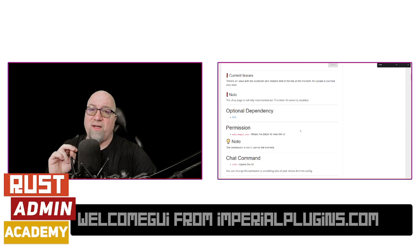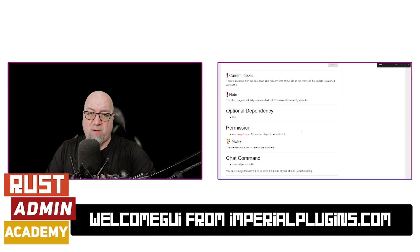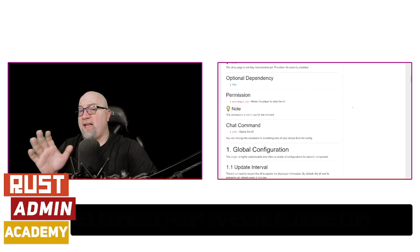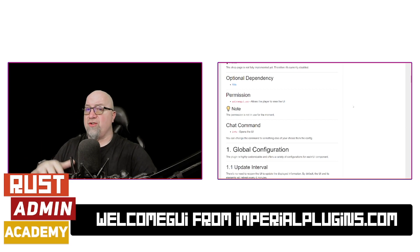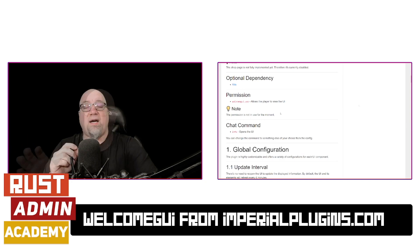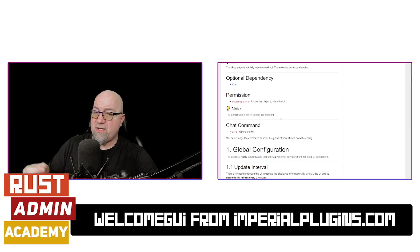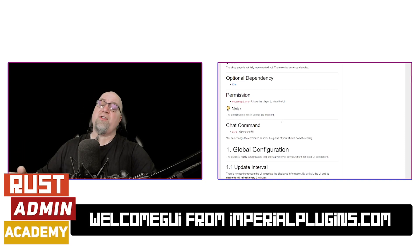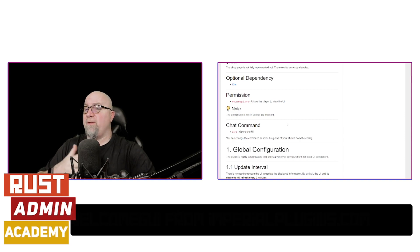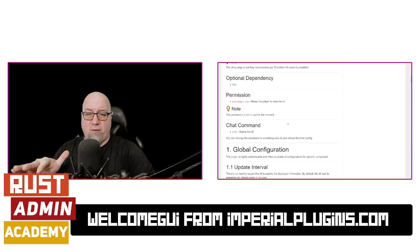The second thing worth noting is that while this plugin has the ability to make shop purchases, if your server already has a shop installed, that functionality is currently not available. If you want your players to be able to select a kit from your WelcomeGUI, you'll need the optional dependency — kits. And the last thing on the documentation side is the permission. There is a permission associated with this plugin; however, there's nothing actually behind it, so you don't need to deal with it just yet.